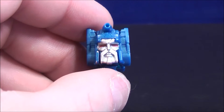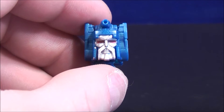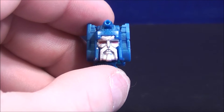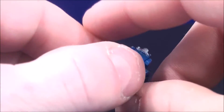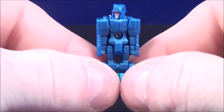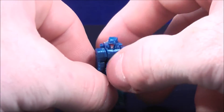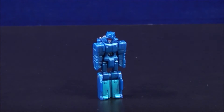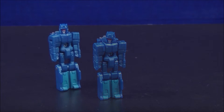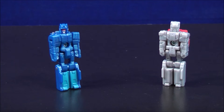Taking a quick look at Titan Master Fracas, which is the head for Scourge — it has some red molded-in details in the eyes and some silver molded-in details around the face area. It looks pretty cool. To transform this little guy, literally all you have to do is fold the legs down, and here you have Fracas in his robot mode. All these little headmasters stand about an inch and a half tall. Here in comparison we have Titan Master Fracas next to Titan Master Fire Drive.